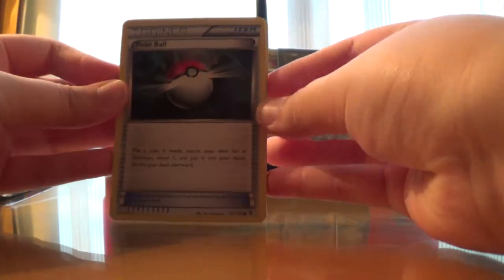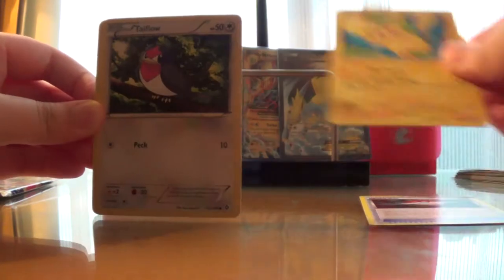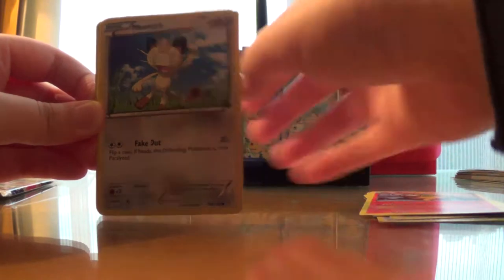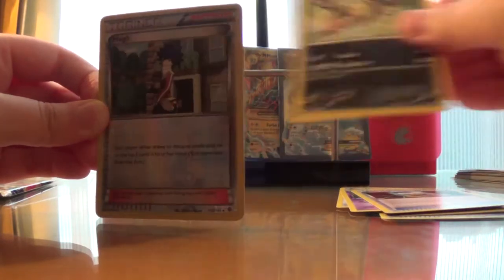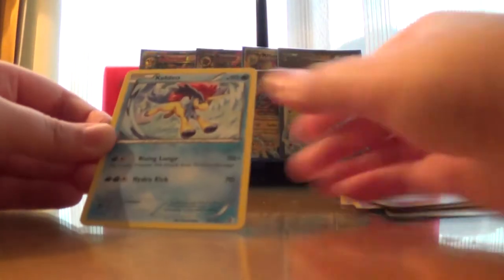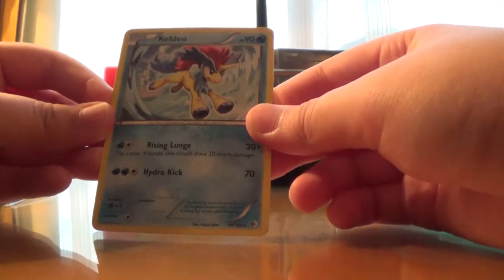We have a Pokeball, a Pikachu, a Talo, a Pneumo, a Meowth, a Krogang, Town Map, Mandibus, a Reverse Hollow Hugh, and a non-holo rare Caldeo.